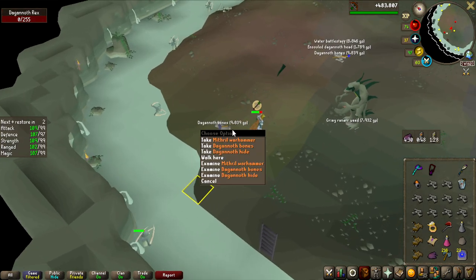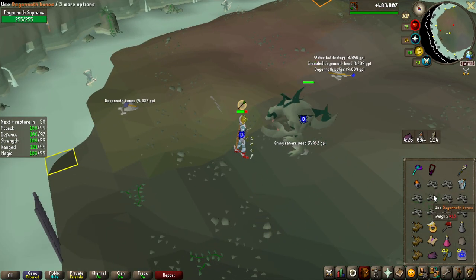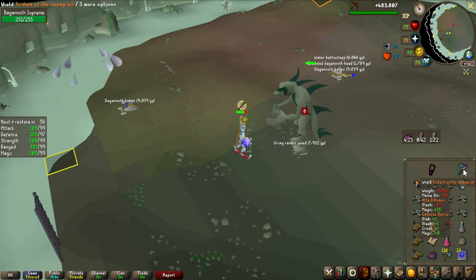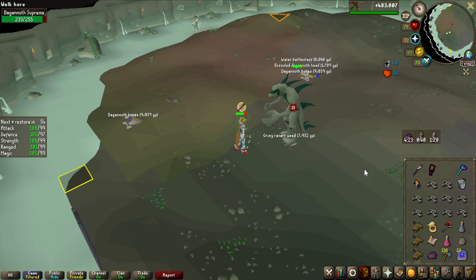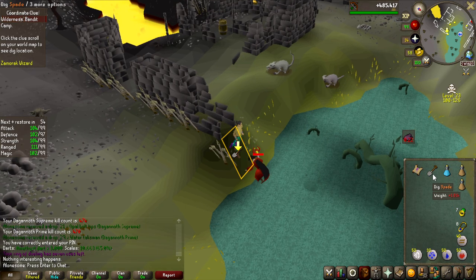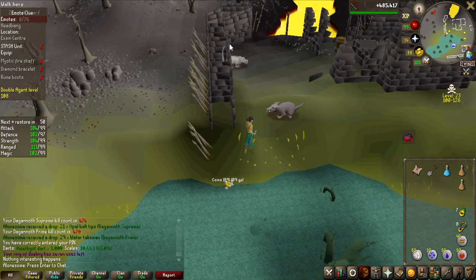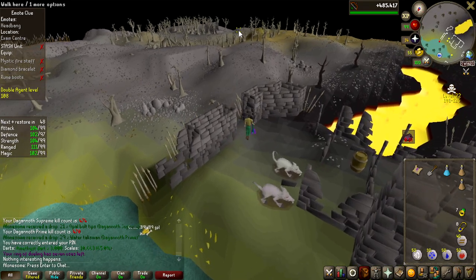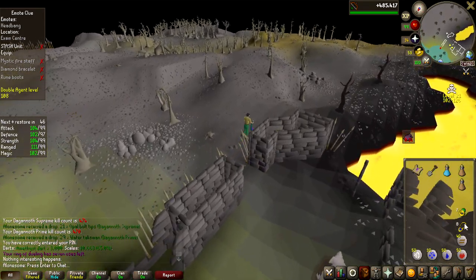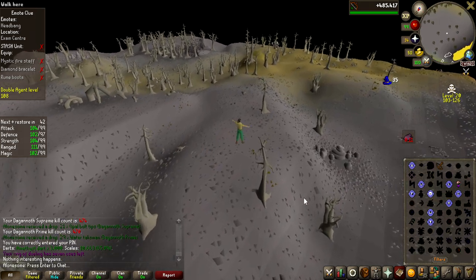Here we go — this is the last Dagannoth Rex. Currently at 127 kill count, so after this kill regardless of what happens I'm going to kill the other ones one more time. That is the last one, and it is a Mithril Warhammer — so I did lose this challenge. During this grind I also got four hard clue scrolls that I all completed, and I'm going to give away half the loot from the Dagannoth Kings. The hard clue scroll money will just be added entirely to the giveaway.